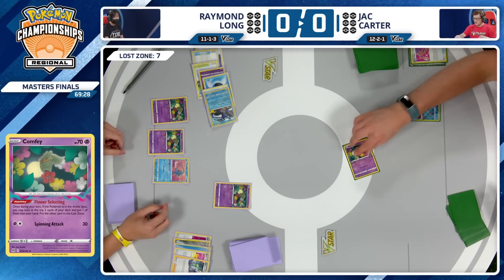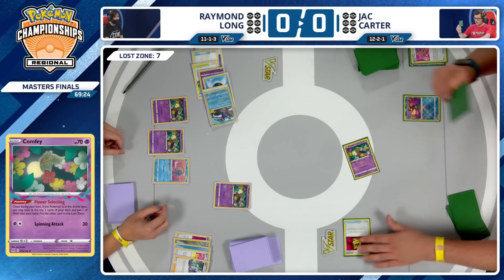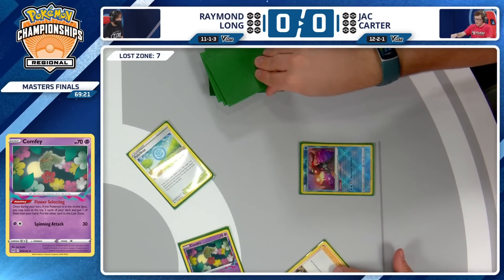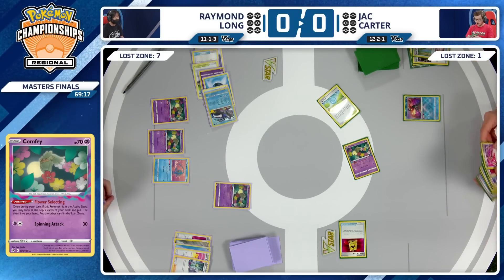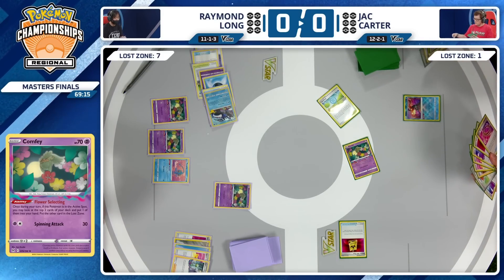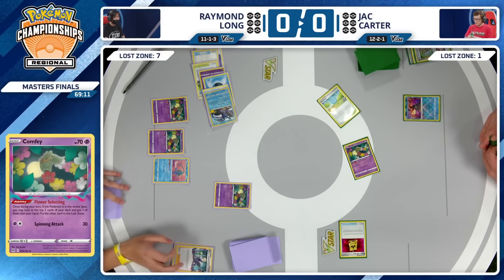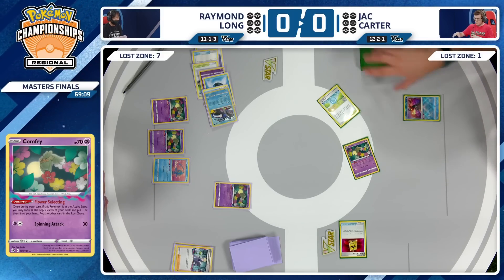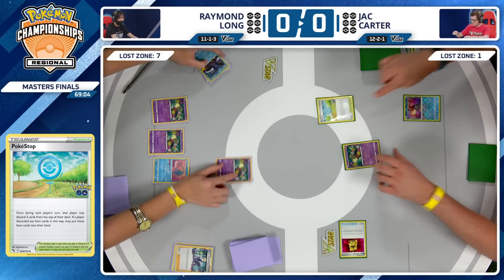We have Escape Rope here for Jack, so we're going to get a Flower Selecting. Easy choice — Battle VIP Pass — and for the Pokestop, the Boss goes down, and only an Escape Rope. That's not super helpful. Pokestop played, but just a little bit of utility there for Jack Carter. It's going to be a pass over to Raymond Long, back in the driver's seat.